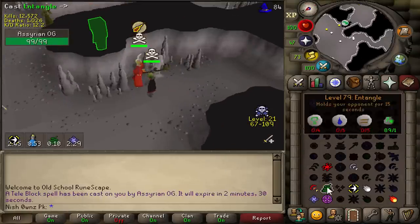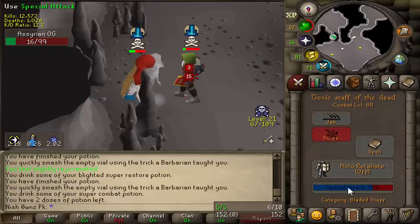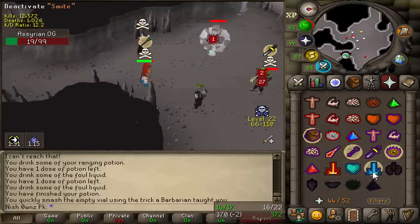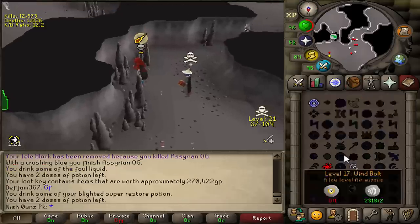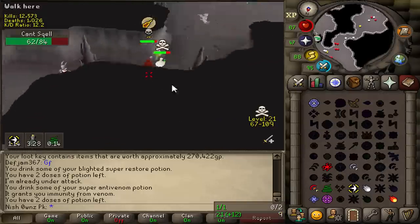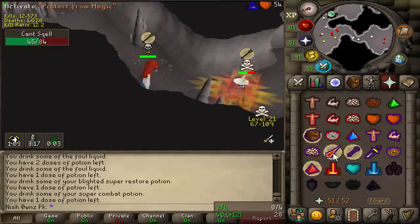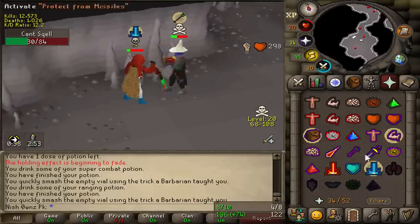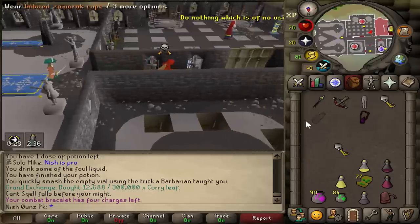We got someone. We got a PKer, guys. He's got ACB. Oh my God. He's got chance, bro. And he's dead. Okay. 270k. You go for the next one? Oh, he wants me, bro. This guy wants me. He knows I'm low food now, so I have to check the key, make sure there's no ACB in there when I take the fight with this guy. Nice. That's two kills. That was the Abyssal Dagger spec kill as well. 270k.